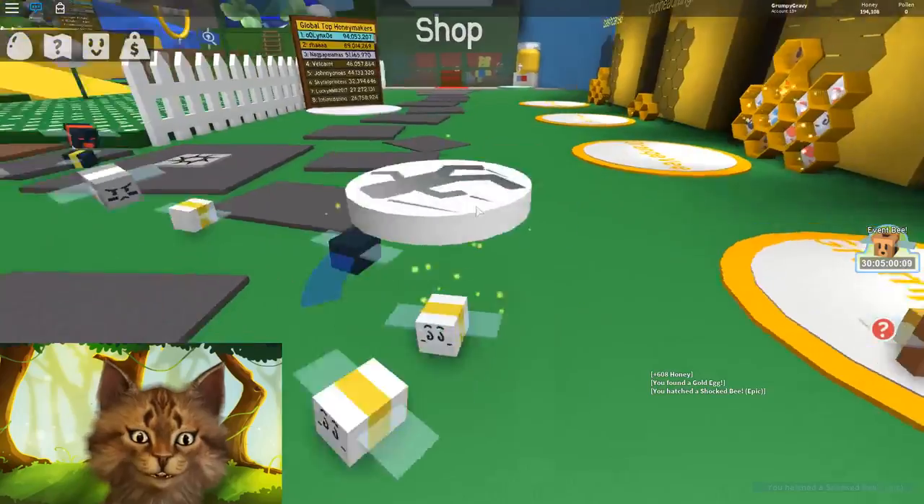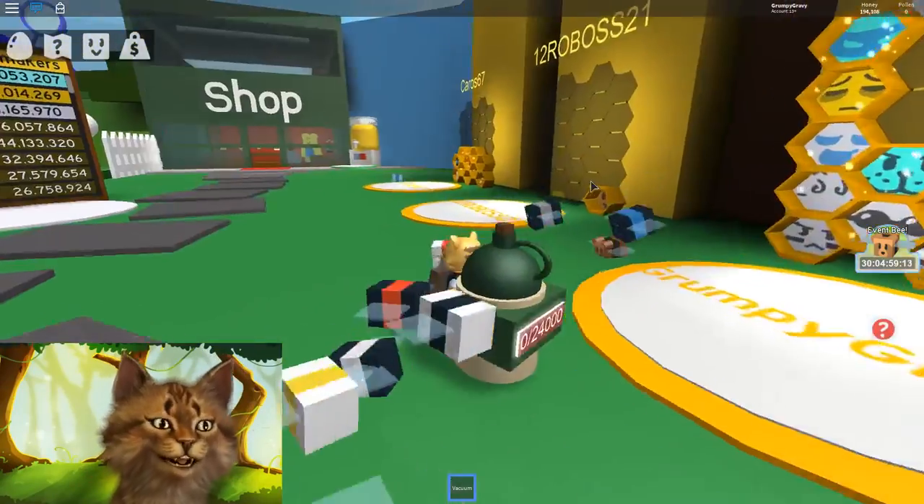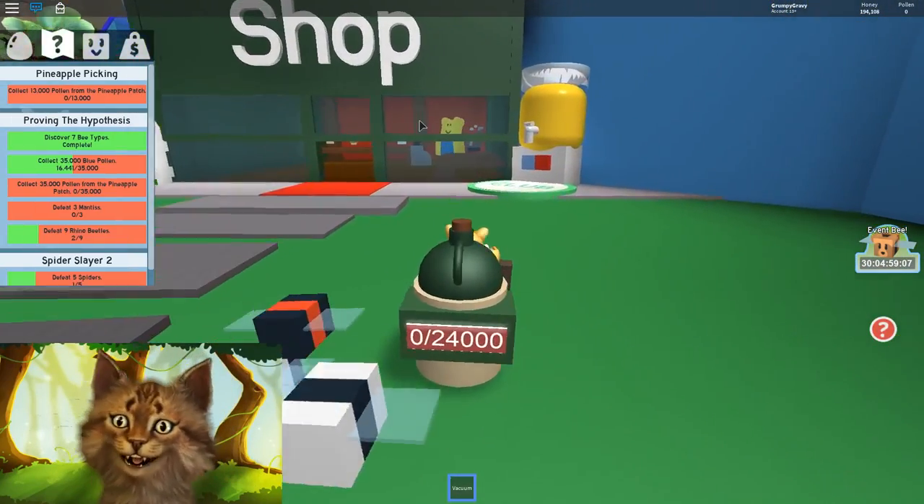How do I unglitch myself? Apparently the only way is to join a new server. I can't believe we got another free gold egg — that's awesome!